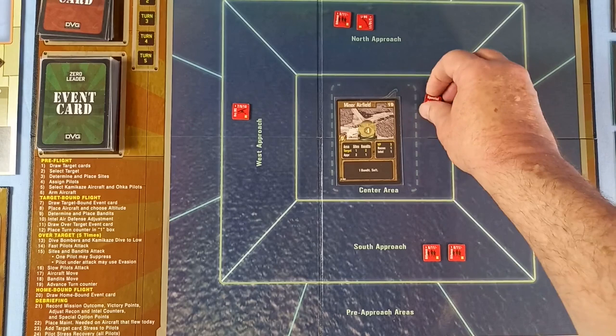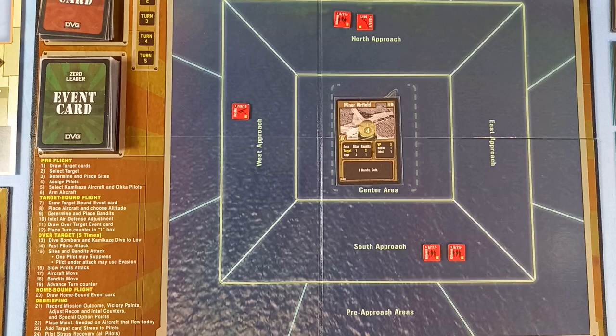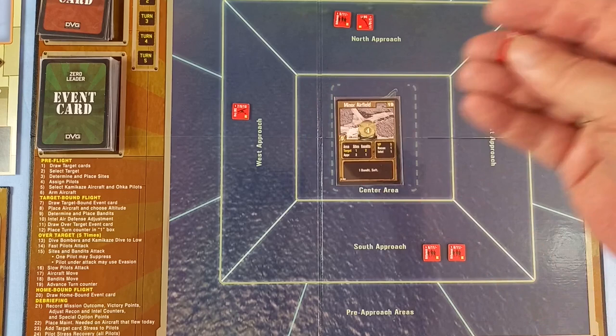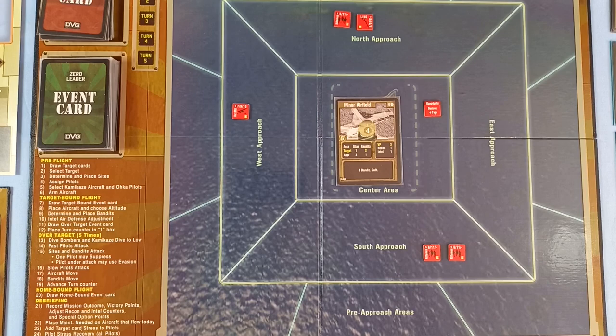Let's see what the special site will be — I've got those in another little pot. It's a target of opportunity. If we destroy it, we treat it the same way as a site coming in low, scoring one hit on it, and we get a VP.